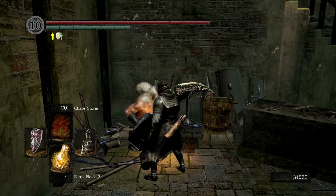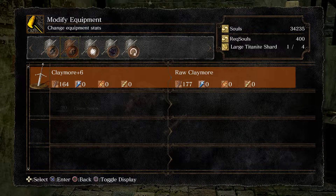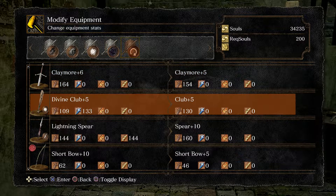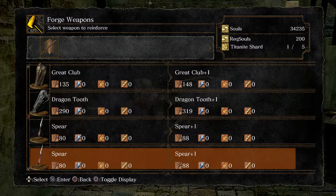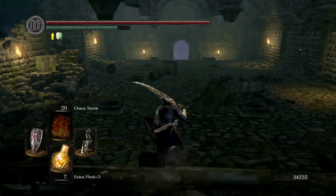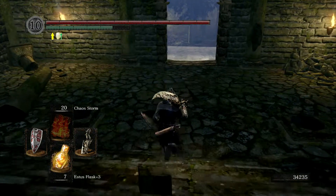Let me check 'modify' - I can turn it back into an occult club or a regular club, but there's no ascending and I can't reinforce it either. But on my other game I have a plus-eight one. I think I'm missing an ember - there's an ember in my other game that I have but don't have in this game. Please let me know in the comments what's going on with that because I don't have a clue.